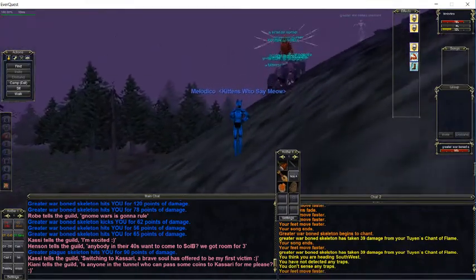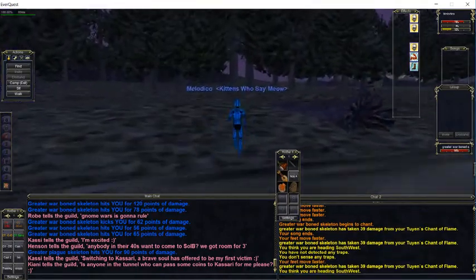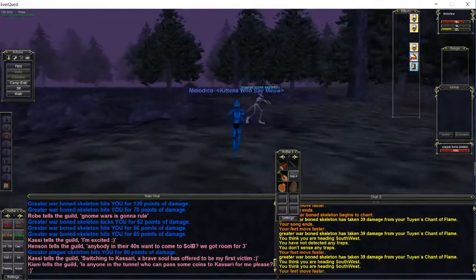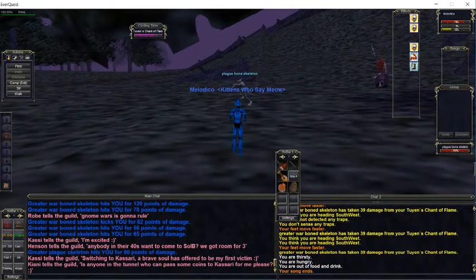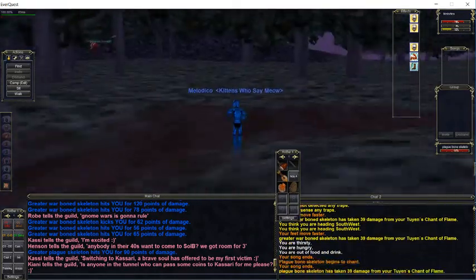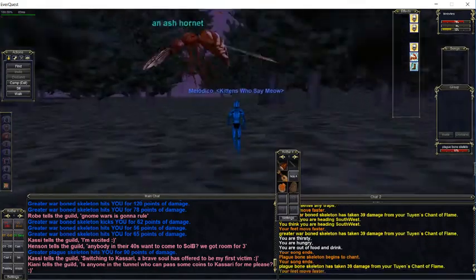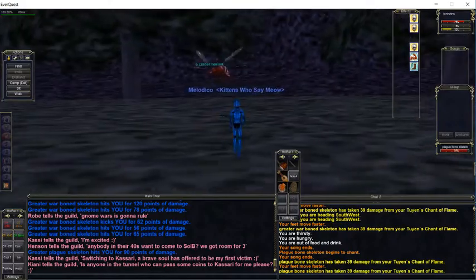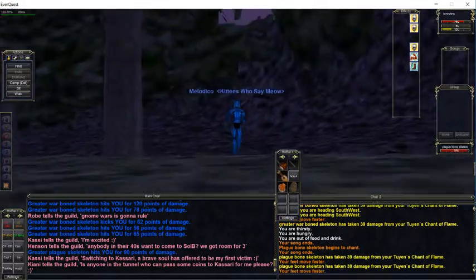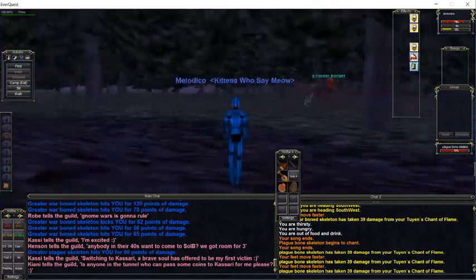We've got a pretty decent swarm for not being too far from where we started. Let's go ahead and move on. Remember to use two yins to pull whenever you want to be safe. I'll try to body pull those — if anything, I'll let the swarm social aggro these guys. I'm sure you're familiar with that if you're a bard.